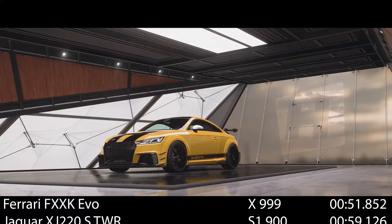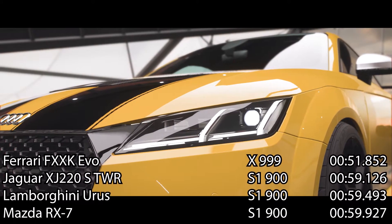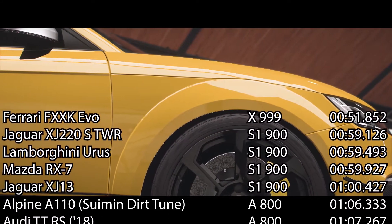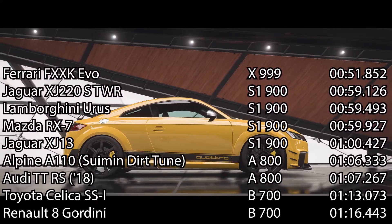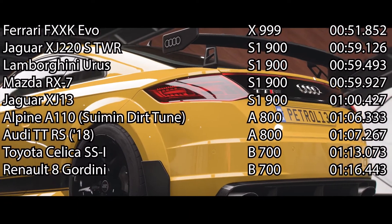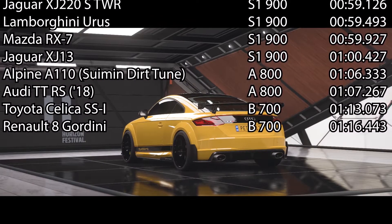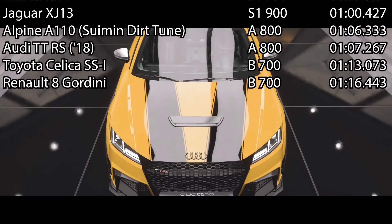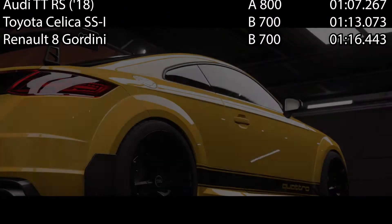It drops into seventh place — it is the only other A-class car I've taken around other than the Alpine, but it was nearly a second slower than that. Yes, it's my tune which I threw on very quickly, and that Alpine tune is by a professional Forza tuner who tunes very fast things all the time. So it kind of makes sense. Really, relatively speaking, it's not actually that bad. I need to take some more cars around that have got my A-class tunes on for it to be a competitive time, or to give a proper idea of whether this is actually any good or not.